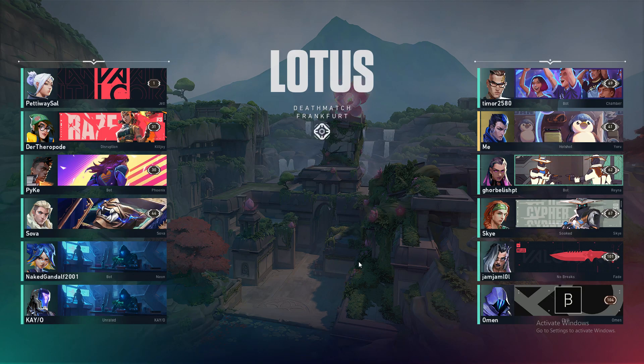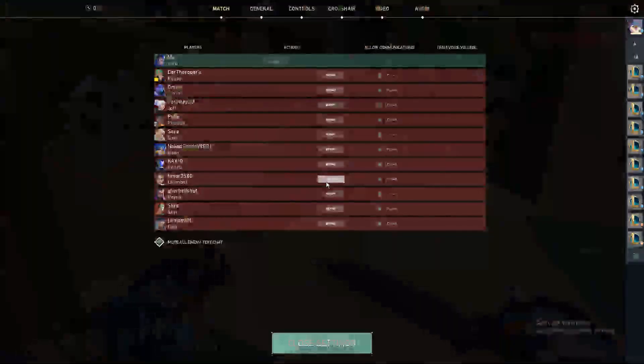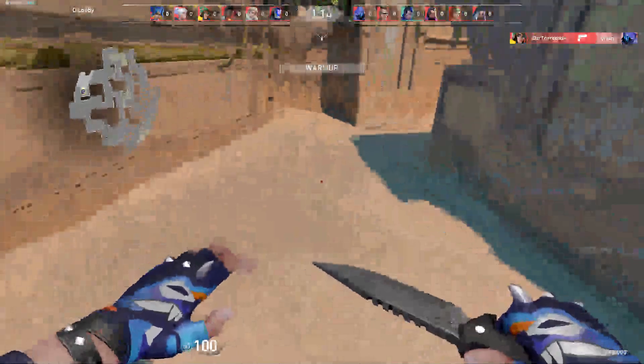First of all, you get into the game, so let's wait until the game opens. Let's say that you suspect somebody is cheating, or somebody in your team has gone AFK, or even somebody from the enemy team has gone AFK. So what do we do now?